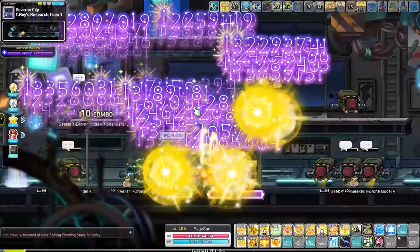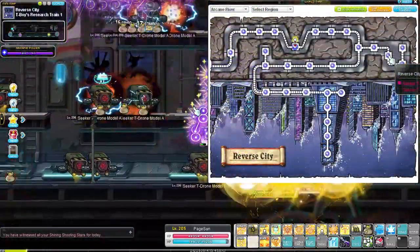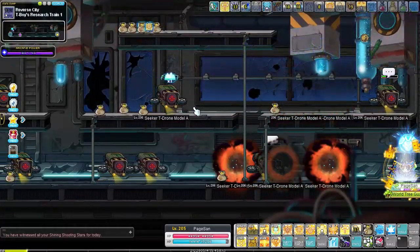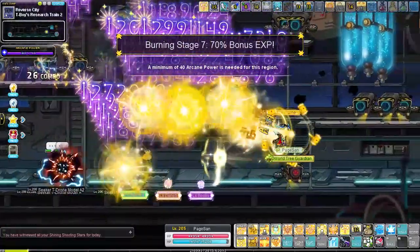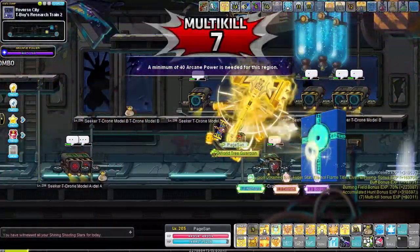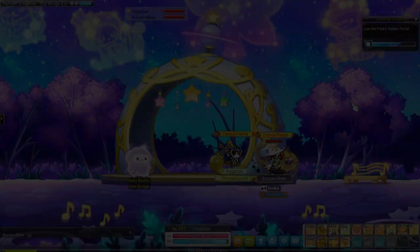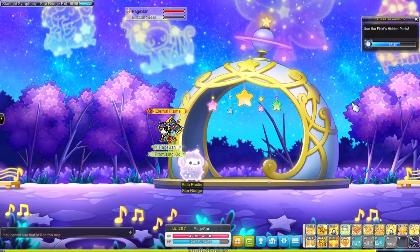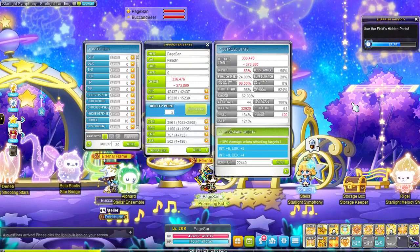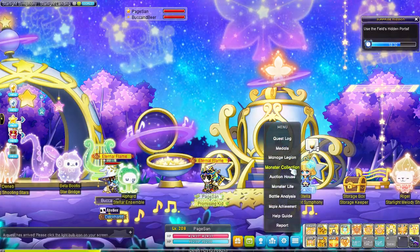I usually grind at T-Boy's Research Train, but all those maps were either full or had no burning — MapleStory is so busy nowadays. So instead I went to T-Boy's Research Train 2 and ground there up to level 210. Make sure to use Monster Park potions, MVP buffs, EXP buffs, event EXP buffs, and spawn boosters to level up as fast as possible. If you're bored of grinding, don't forget to participate in the Star Bridge event — talk to Beta Buddhist in the event map. This mini-game can be done twice a day per world and gives a ton of EXP; on a Sunny Sunday event it gave even more. It's like 3 level-ups worth.